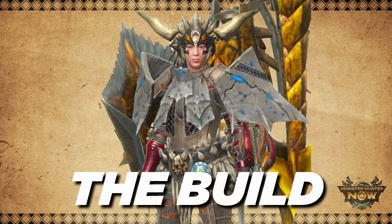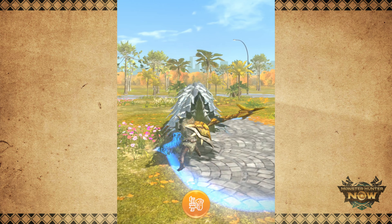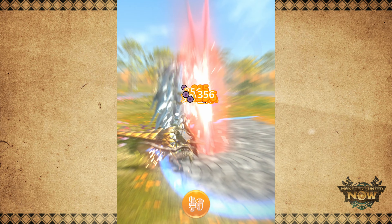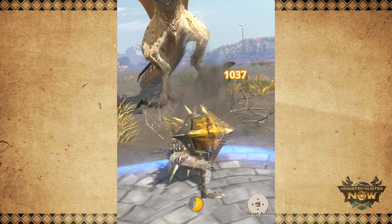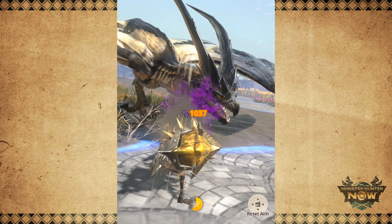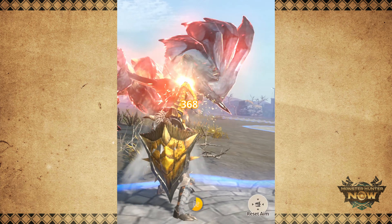Now on to the armor pieces. We will equip the Ner Gigante Helm and Waist to get 2 points of Ner Gigante Avidity. This gives us a constant 15% damage increase that also buffs our shelling attacks. As a bonus, we also get 1 point of Crit Eye, Artful Dodger, Attack Boost, and Part Breaker. The Gunlance still benefits from Crit Eye when we use our Worm Stake, so it's not too bad of a skill to have. Artful Dodger is essential if we want to do perfect evades and combo into our full burst, which I will explain later why this is important.